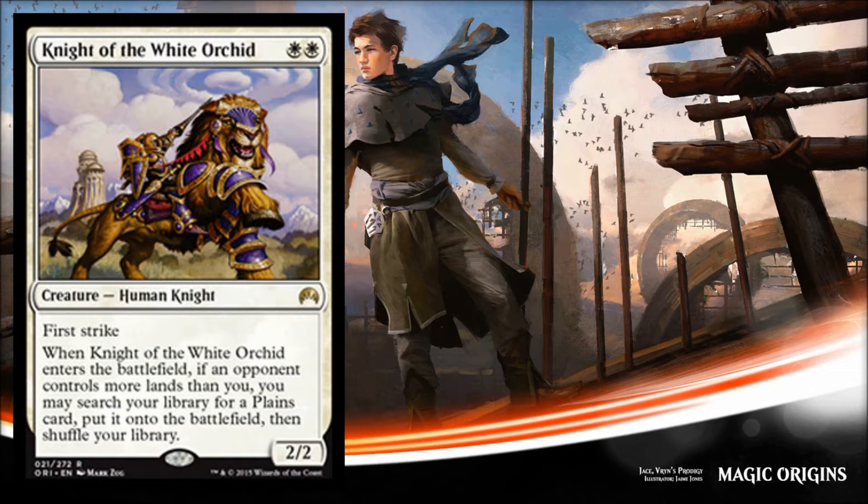I'm seeing so many synergies in white/white-green, but even just white solely. I feel like there may be some pieces here to start thinking about a white weenie standard deck, whether that's completely white or white-green. I'm starting to feel like that's going to be a reality, and this is another card that's going to enable that.